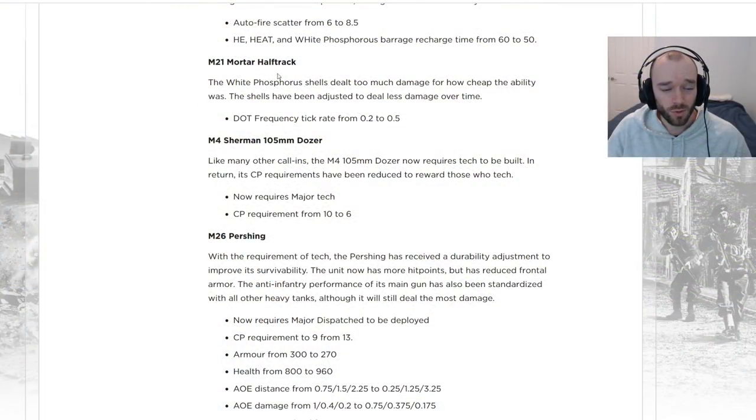The M21 Mortar Halftrack's White Phosphorus shells barrage is being nerfed: the damage over time tick rate is going from 0.2 to 0.5, so it'll be doing significantly less damage over time. This mortar halftrack was terrorizing team games — very strong just continuously laying down White Phosphorus — so it's being nerfed, aimed specifically at team games.